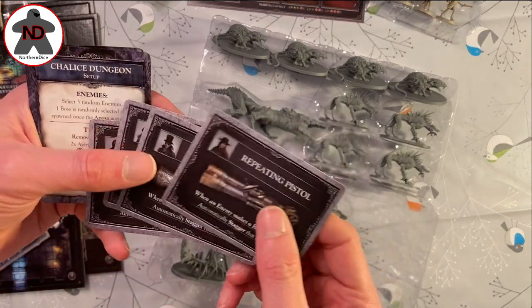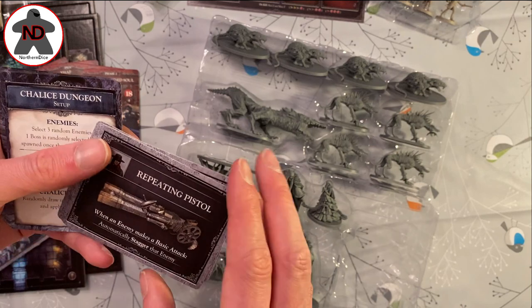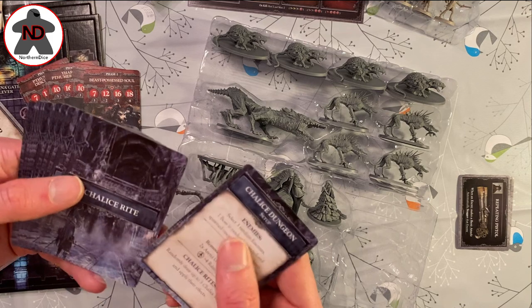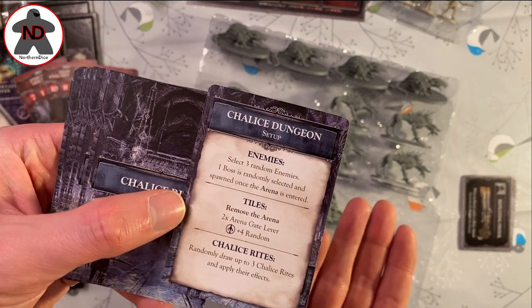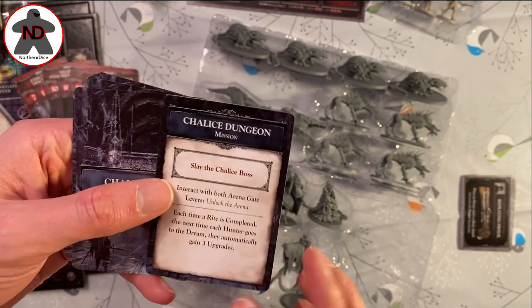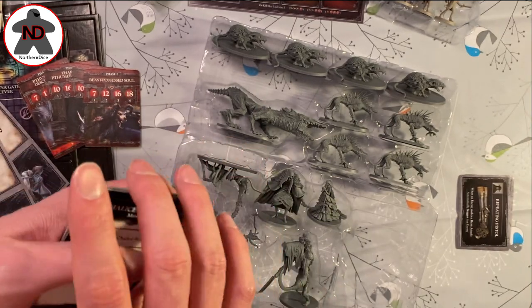These are the weapons, all specific to those hunters - very basic stuff, just pistols, but I think that's because their weapons are so advanced in comparison. So the Chalice Dungeon setup: select three random enemies, one boss is randomly placed. It's complete free play. The Chalice Dungeon mission is to slay the Chalice boss - that is almost what the campaign becomes.